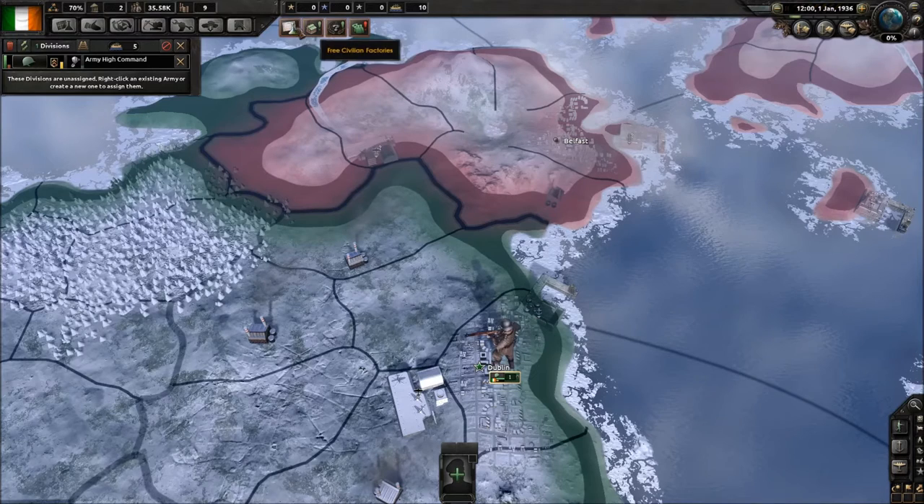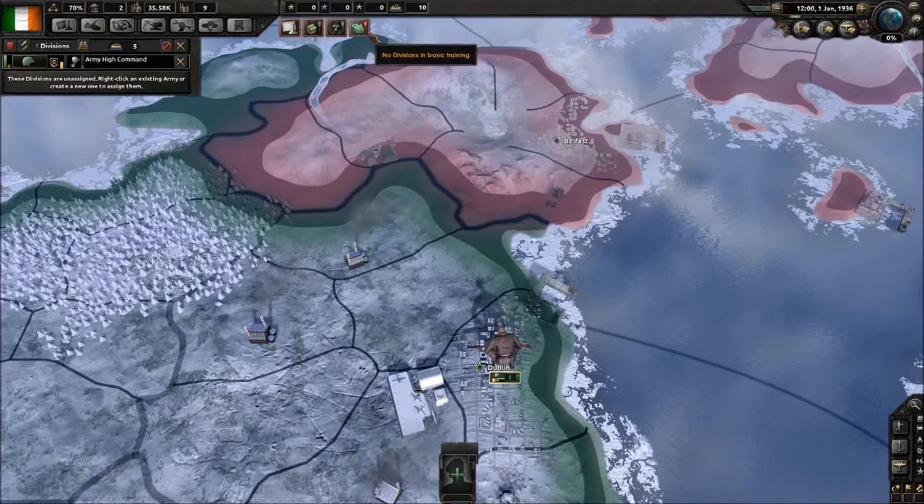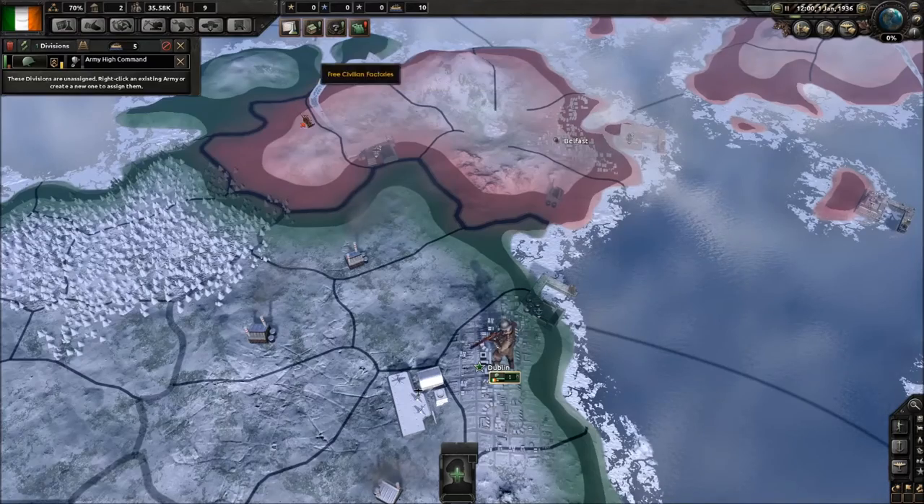You also have little icons up here — your resource slot available, free civilian factories, national focus set, and no division basic training. These will let you know that hey, you're missing something, attend to it.